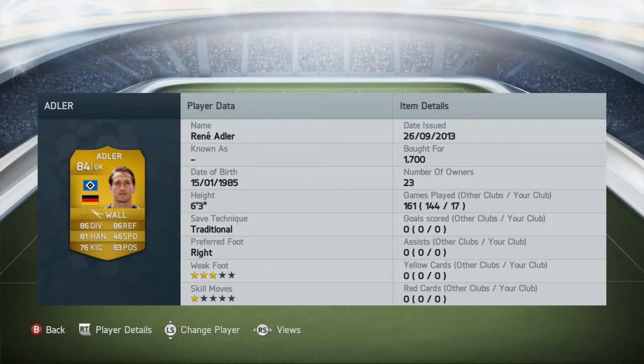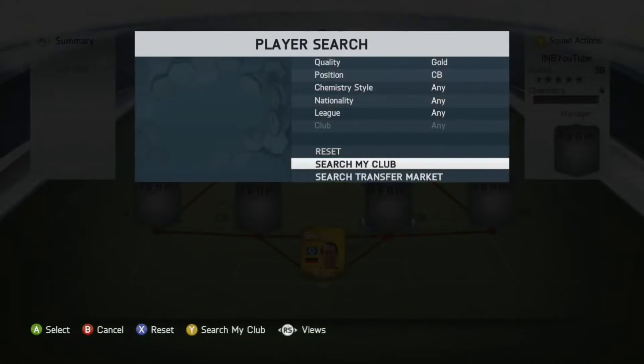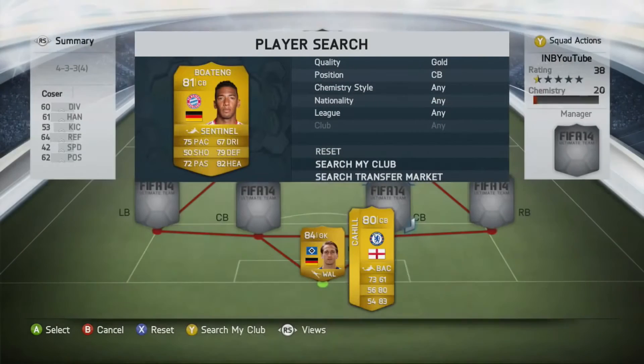In goal we've got Ranny Adler — an absolute beast of a keeper with 86 reflexes, 82 handling, 86 diving, and 83 positioning. At 1700 coins, he's like a cheap Neuer but ten times cheaper — just absolutely amazing. He's also got the traditional save trait which helps a lot.